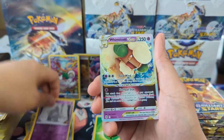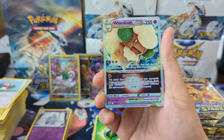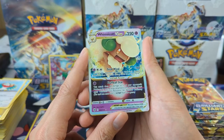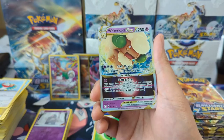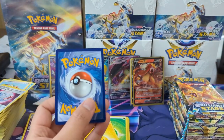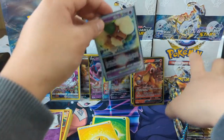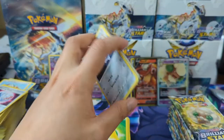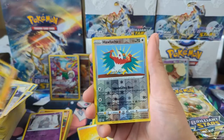We got a Whimsicott V-Star! The silver border threw me off - I was thinking it was a supporter. Whimsicott V-Star: during your opponent's next turn they can't play any tool or special energy. Its attack does 60 damage to one of your opponent's Pokemon for each energy attached to this Pokemon - that can do quite a bit of damage. Centering on this one actually looks pretty good. That's not the V-Star we're looking for but happy to take it. Quick count - we're at eight. Eight used to feel like almost done, but not the case for this set.